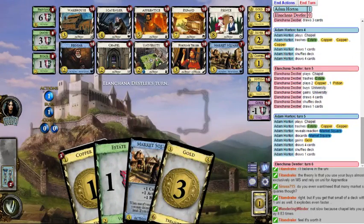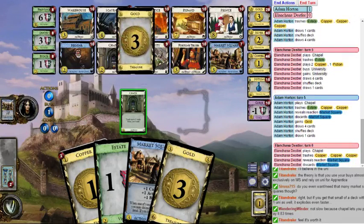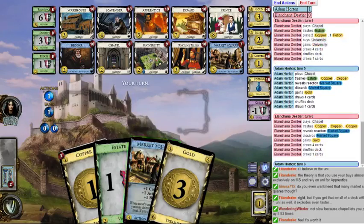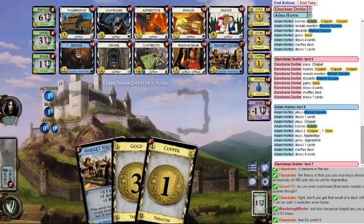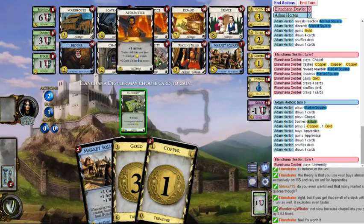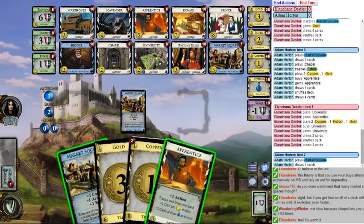All right, so let's get rid of all this copper because I don't need it. Apprentice copper, reveal Market Square — buying Market Square seems pretty good.